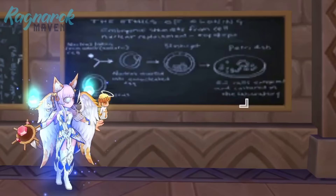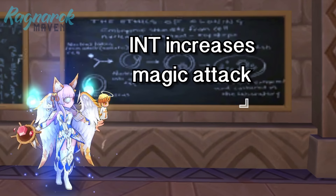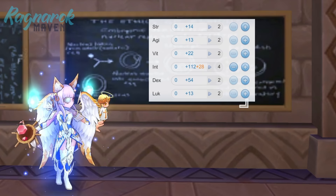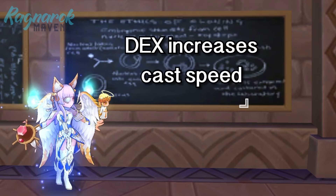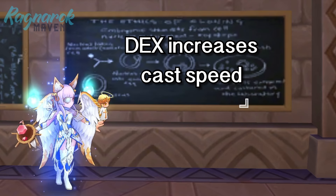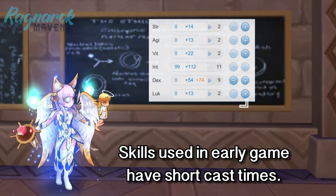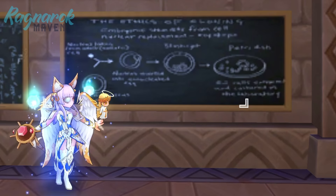First, we'll start with the stat build. The two most important stats for High Wizards are Intelligence and Dexterity. Intelligence is the primary stat that increases magic attack — every 1 point of INT gives 1.5 magic attack. At the beginning, you will pump up INT until it reaches 99, as you need high magic damage to farm efficiently. The second most important stat is Dexterity, as it increases cast speed. Every 30 points of Dexterity reduces cast time by 1 second. At level 99, you will have 99 INT and 99 DEX as your base stats.